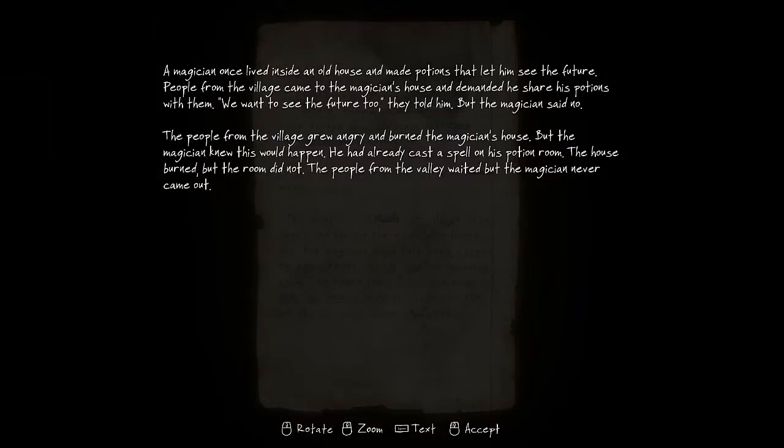The magician once lived inside an old house and made potions that let him see the future. People from the village came to the magician's house and demanded that he share his potions with them. 'We want to see the future too,' they told him, but the magician said no. The people from the village grew angry and burned the magician's house, but the magician knew this would happen. He had already cast a spell on his potion room. The house burned, but the room did not. The people from the valley waited, but the magician never came out.